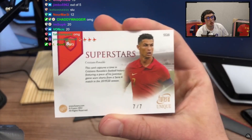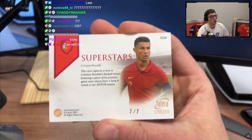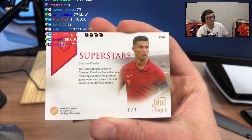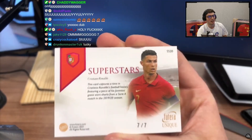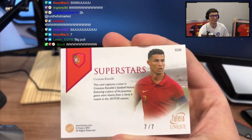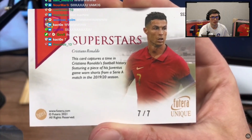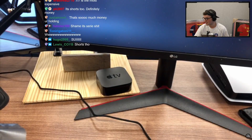No no no no no no — chat that is insane! Chat, that's worth so much money — seven out of seven! Chat, that's worth a crazy amount of money bro, just because it's number seven I'm telling you. That is literally insane — this changes everything bro. Seven out of seven, number seven Ronaldo, that is crazy. People go crazy for this stuff chat. This card captures a time in Cristiano Ronaldo's football history featuring a piece of his Juventus game-worn shorts!